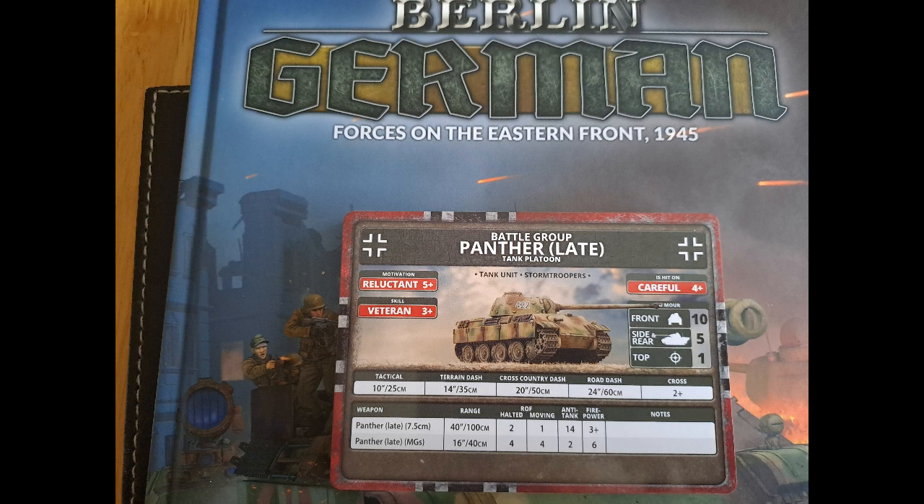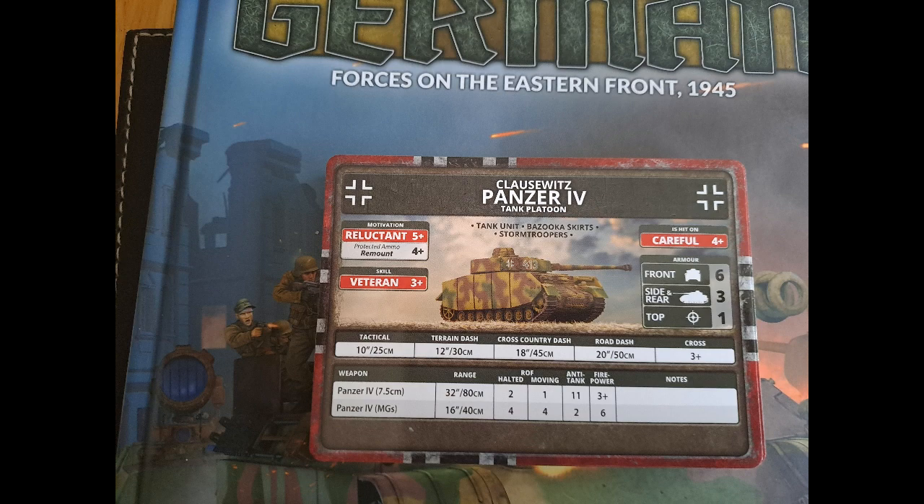This battle group has so many different combinations because the two black-box units have about five different tank options each. You can also have Hetzers and an escort platoon. The Battle Group Panther is careful, and obviously the stats are always going to be the same: 10/5/1, AT14 and all that. But it's reluctant now — on a five-plus — so no third-rifle last stand to change that to a four anymore. Keep your HQ close to everyone, but if you keep them at range maybe they stay out of trouble. They are veterans, so that's not too bad, but the reluctance could be trouble. Similar again with the Klauswitz Panzer IV — it's reluctant, but because it has protected ammo that bumps it back up to a four to get them back in. Be careful with your guys in this formation because if you start losing people they're going to be running away.